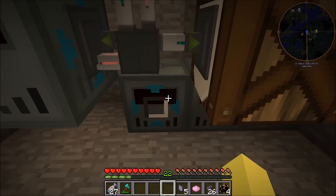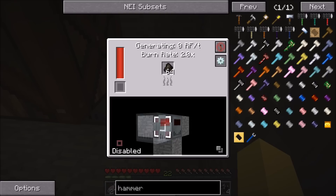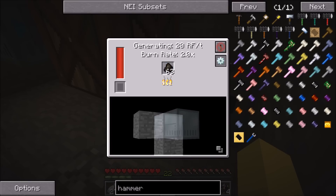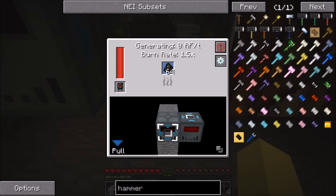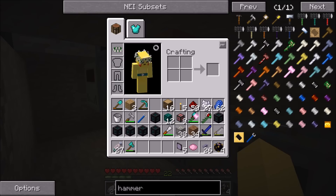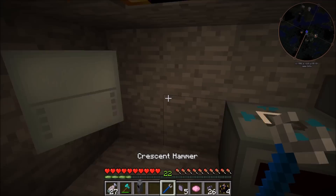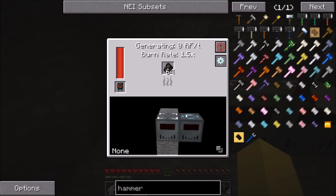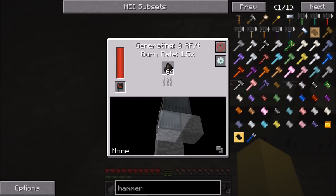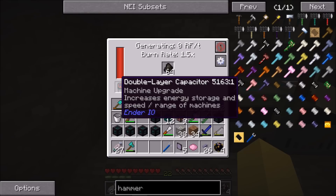I'm going to start placing these sterling generators down and change the configurations a bit. This one's already got stuff in it - we need it to pull from the top. This one's pulling from the top already - that's the only one that's not screwed up. This one doesn't need to be pulling from the front, pull from the top. This is the only one with a double layer capacitor - it's really hard to see with the configuration screen up.